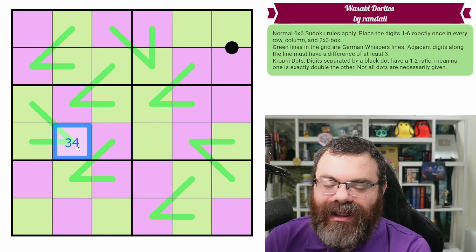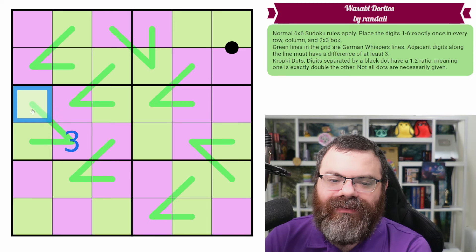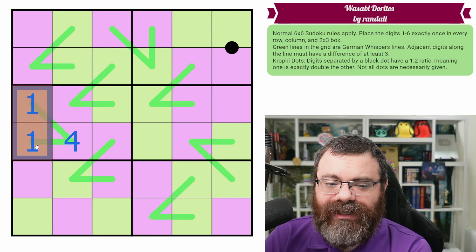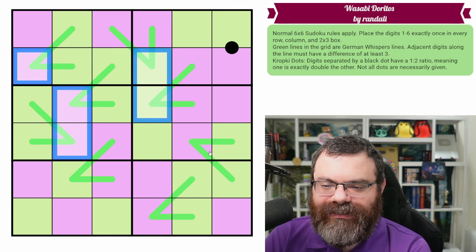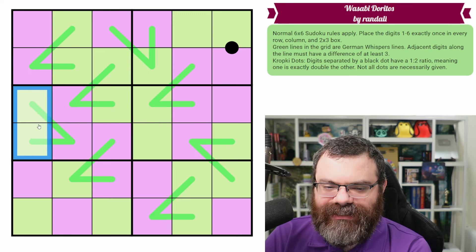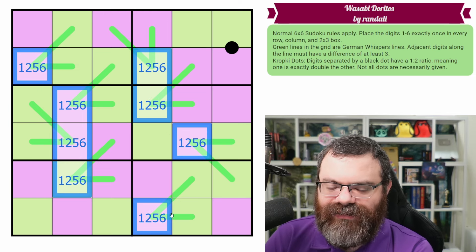One thing you may notice is that this Dorito pivot cannot be three-four, because that would make both ends one-six. If this was a three, the only digit that can go with three is six — so both ends would be six and that breaks Sudoku. If this was a four, the only digit that can go with four is one, and that also breaks Sudoku. So this cannot be three-four. In fact, none of these Dorito pivot cells can be three-four, because they all have two digits that see each other on the other end.